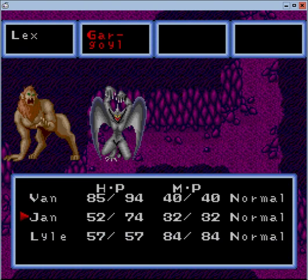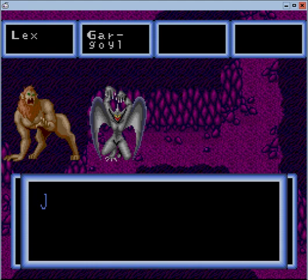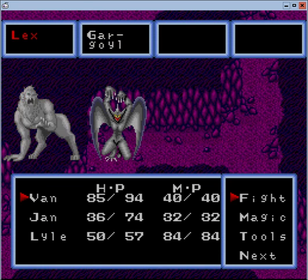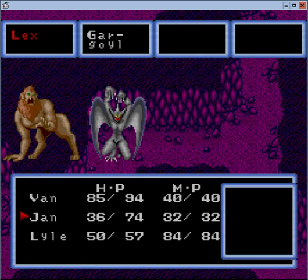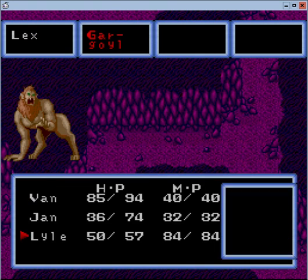Also, there's a Tommy Hawk you can get in this dungeon, which I will not get because I already got one for Van. So it doesn't really need to be retrieved, mostly because there's nobody that really wants to use it.